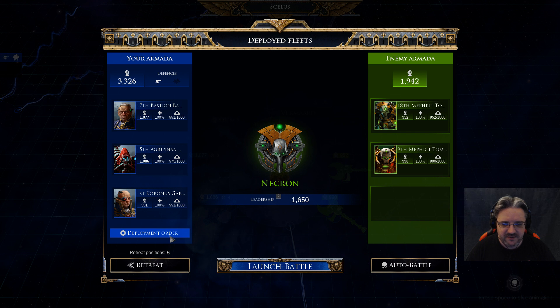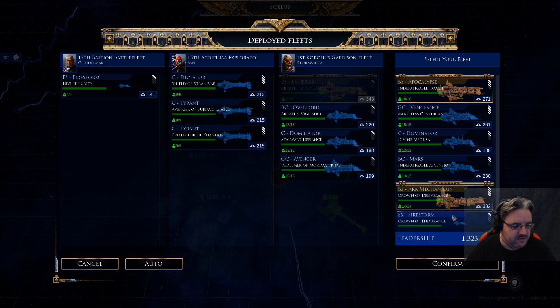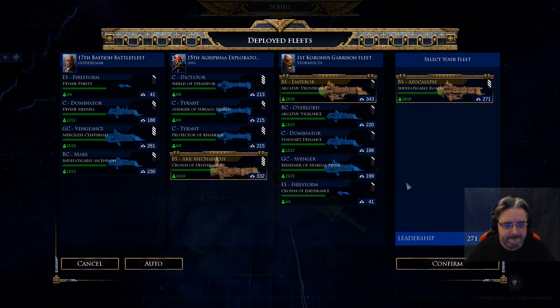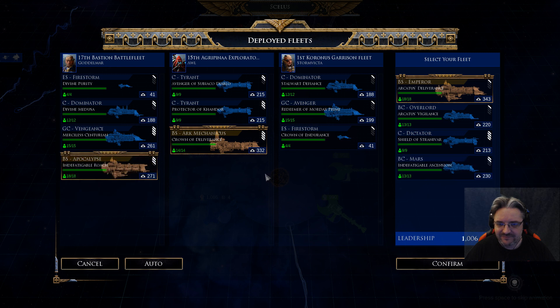Vying Necrons — who would duck it? Should I just auto battle this? I kind of need the fleets to get in there quickly. Let's fight it. You out, you out, you out. I'm putting the Emperor in — I haven't used it, I need to use it. Okay, Battlecruiser Dictator. Do I need them? Probably not.